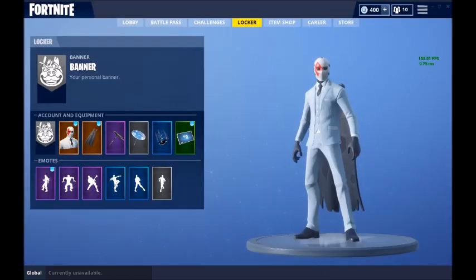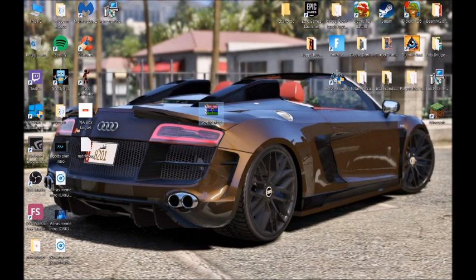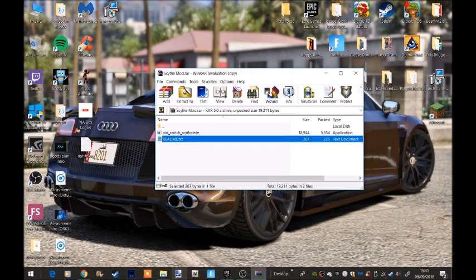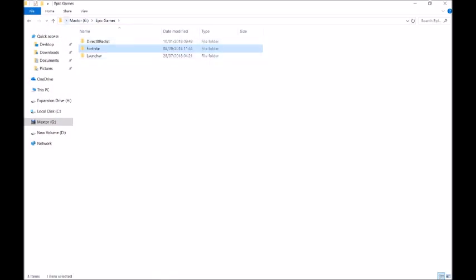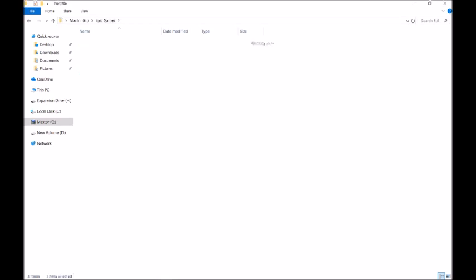What you want to do is exit out of Fortnite, then download the link in the description called 'Scythe Mod'. Open it, then navigate to wherever your Fortnite files are — mine are in Epic Games, then Fortnite.